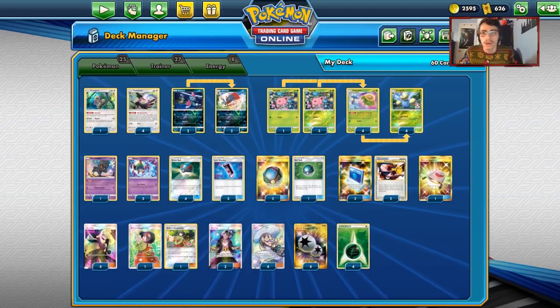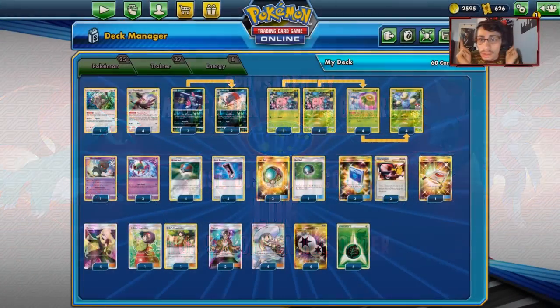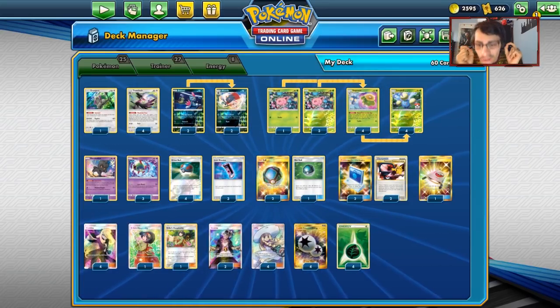Before we get into today's PTCGO video, shout out to the sponsor Cardcapper TCG. If you guys are ever looking for any PTCGO codes for Team Up, Lost Thunder, or Celestial Storm - Cardcapper just got a nice big restock on Team Up, so get them while they're still there. If you're ever looking for GX codes for Jolteon GX boxes or Wailord GX boxes, make sure to go check out Cardcapper TCG.